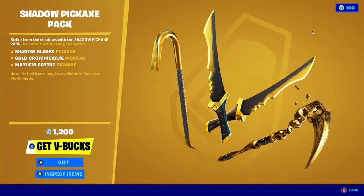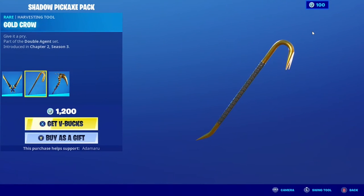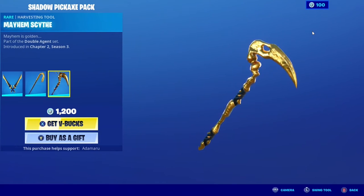Then there's the Shadow Pickaxe pack. Why is there not a Ghost one? There's Shadow Blades, Gold Crow, and Mayhem Sign.